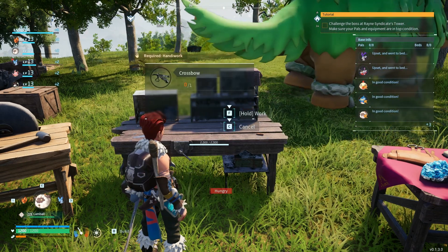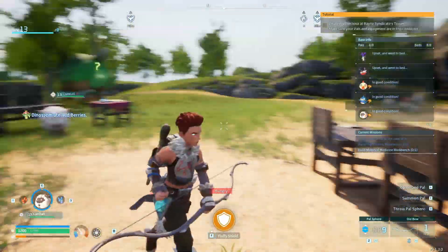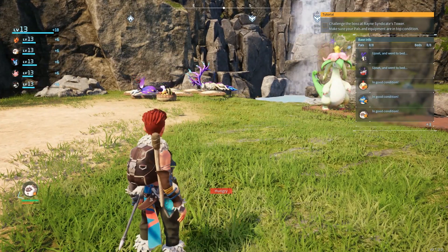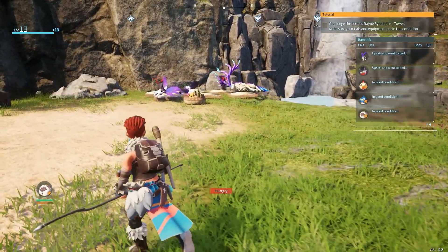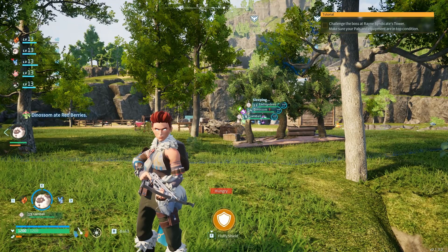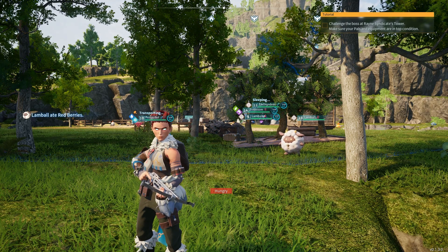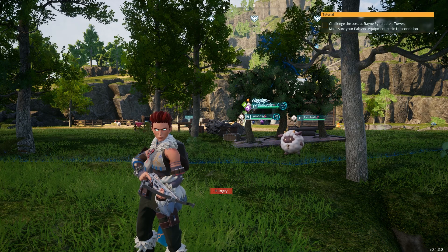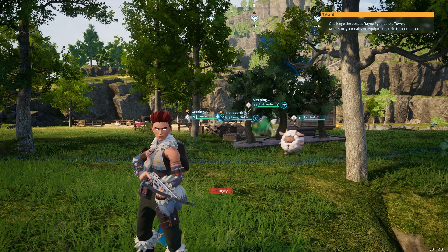Next up is the crossbow — this can be used to fire arrows. I thought I meant fire arrows — I was about to say hang on, I haven't got any fire arrows. It's gonna take too long, I'll let a land ball do it. I'm noticing a few of my pals keep getting upset, so if any of you guys have any tips on how to prevent that please let me know down in the comments! Okay, I'm feeling pretty geared up. We made some great progress this episode, so I'm going to end it there. I hope you guys enjoyed — if you did, make sure to like and subscribe. Hopefully I'll see you guys in the next one — peace!